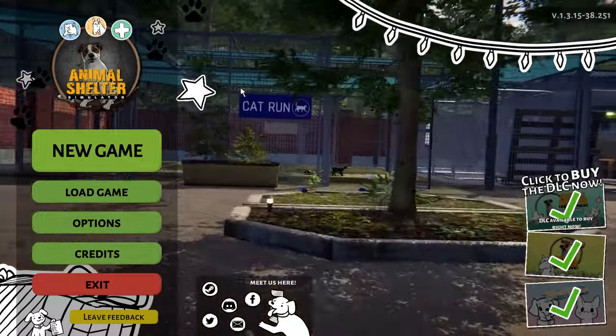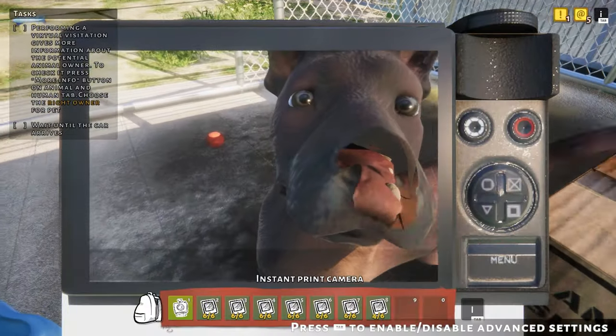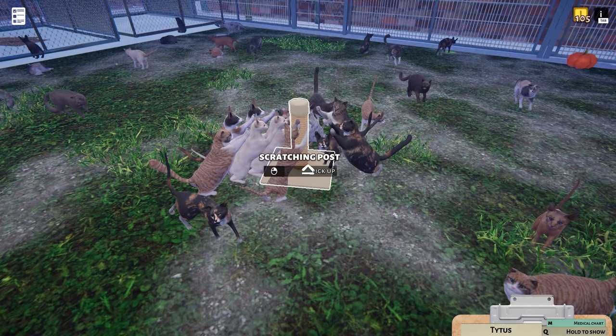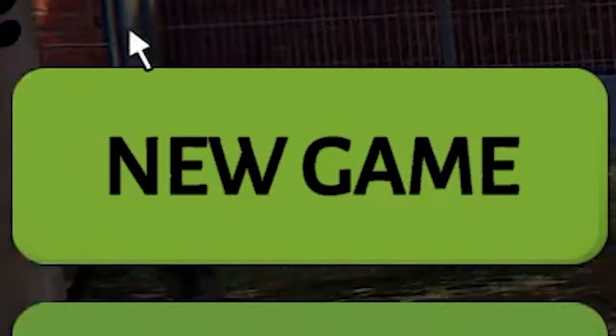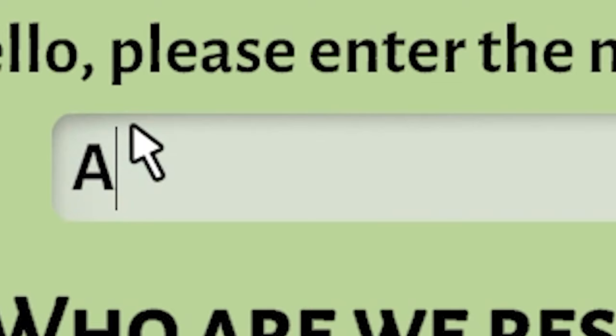Hello everyone, Kyle here, and today we're playing some Animal Shelter Simulator. Oh goodie, you just know you're in for a good time when a game has puppies and kitties in it. There's just no way on earth I could turn this into a nightmare. Let's get started! Please enter the name of your shelter — okay then, 'All You Can Eat.'